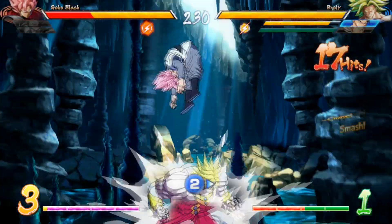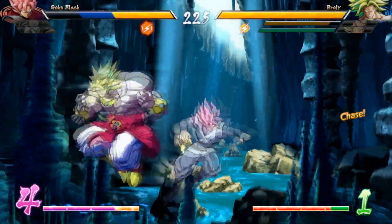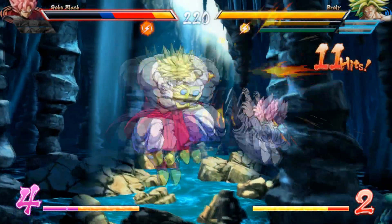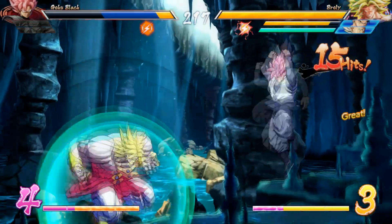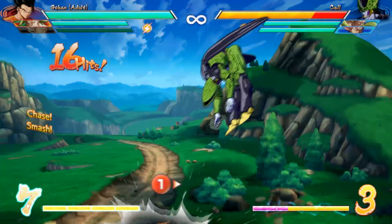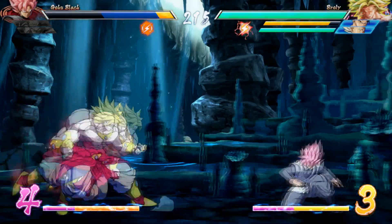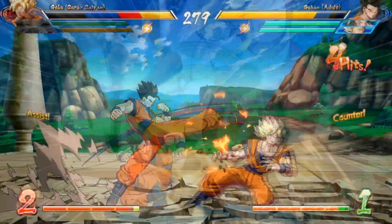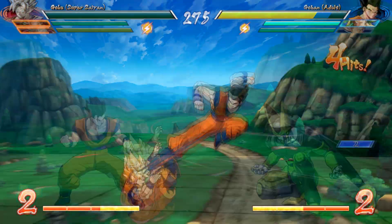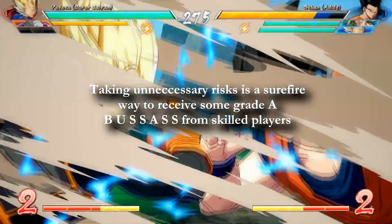Baiting assists is a huge part of how neutral is played in DBFZ. Having a neutral assist while your opponent has theirs on cooldown puts you in an extremely good position for initiating offense. Them not having a neutral assist ready means that they have to commit to a move on their point character in order to contest you, which will have a good chance of being beaten out since you still have your neutral assist. You have to play around this regardless of which end of the neutral game you are currently on — meaning whether your assist was baited and is on cooldown, or whether you are the one who has baited the assist.